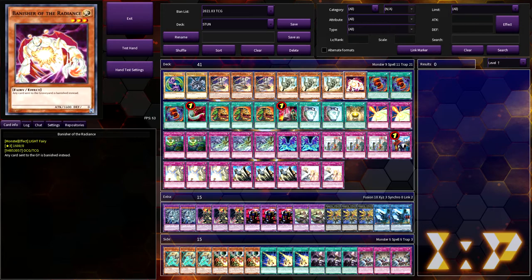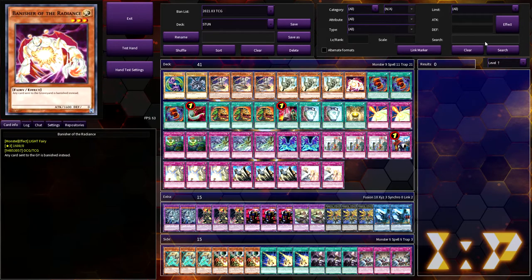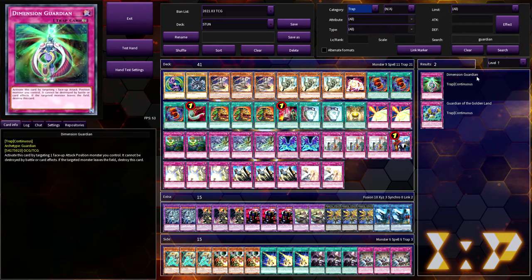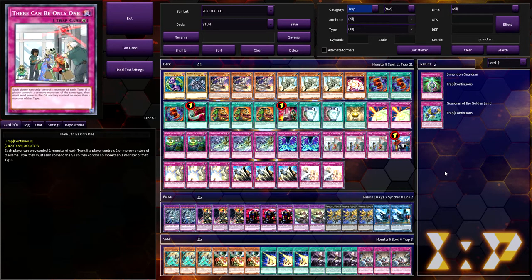You start experimenting with your deck size. I remember a while back when my dad would play stun, he would play cards like Dimension Guardian, which acted like Phantom Knights' Wing but didn't just prevent destruction by battle or by card effects. Dimension Guardian reads: activate by targeting a face-up attack position monster you control — it cannot be destroyed by battle or by card effects, and if the target monster leaves the field, Dimension Guardian is destroyed. It's very similar to Phantom Knights' Wing except it's a continuous trap and not a normal trap.